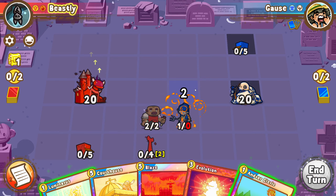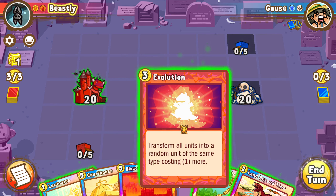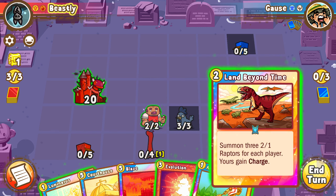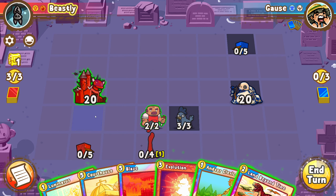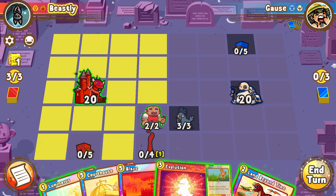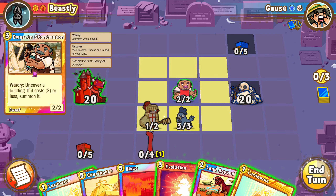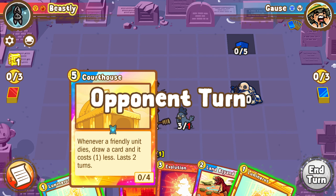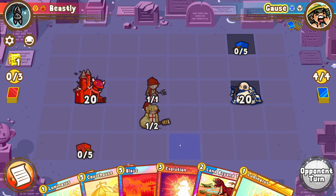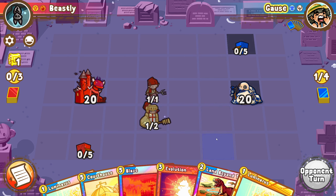I don't want to fill my hand right now. I'm looking at an Evo Land Beyond Time for six if I want to go that path — that's interesting. I think I'm just gonna do this and keep two units, because I can courthouse next if he plays something to trade into. Then I'm positive two units plus I can play Land Beyond Time the turn after.